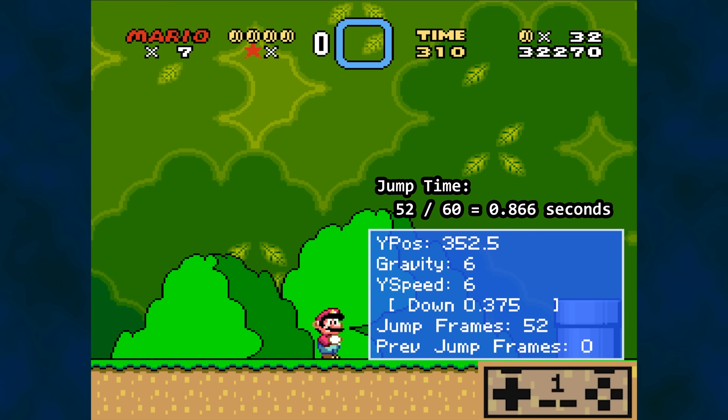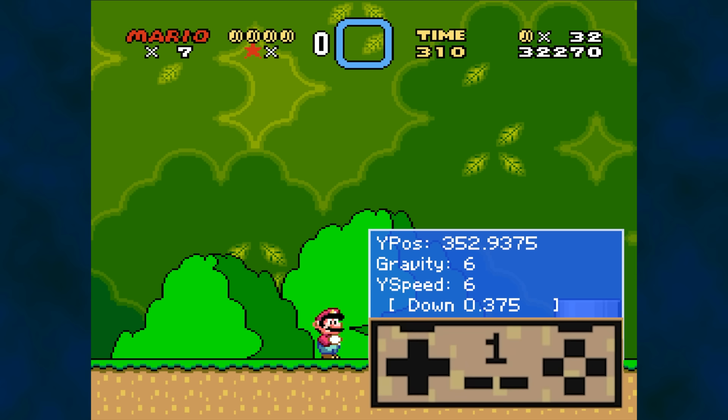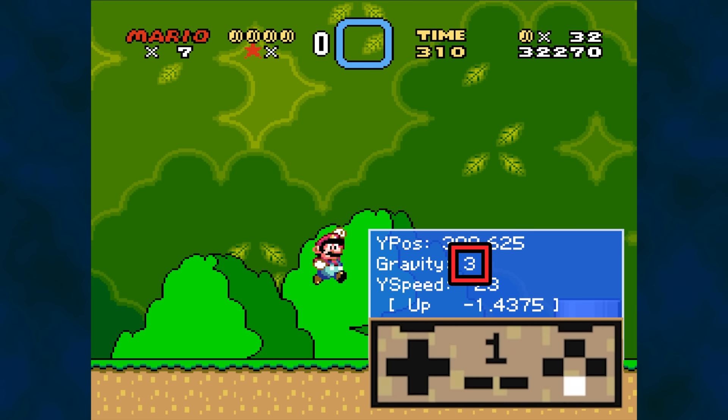Now here is where things get a little interesting. The gravity constant changes depending on whether you are pressing a jump button or not. With the game running in slow motion, let's jump again. The jump begins as usual, but letting go of the B button immediately changes the gravity back to 6. The player alters the physics of the jump by either pressing or not pressing B. When the B button is not pressed, gravity is stronger and Mario arrives on the ground after a shorter period of time — this can be used to make shorter jumps or to simply fall faster.